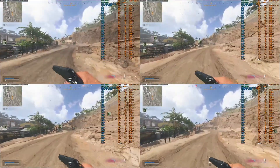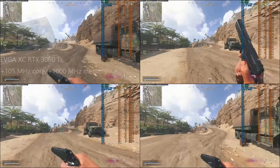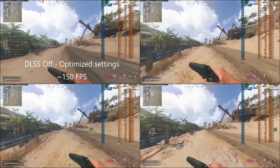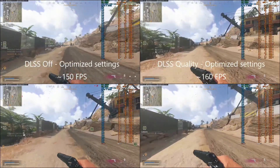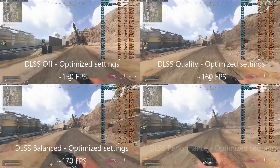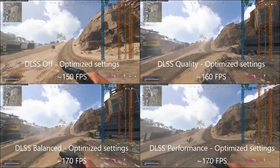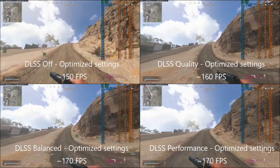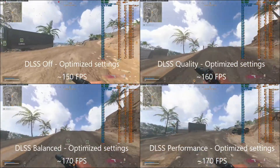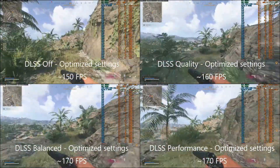Next we have the EVGA XC RTX 3060 Ti with a +105 MHz core offset and +1000 MHz memory offset. Top left is DLSS off at around 150 fps average; top right is DLSS Quality at around 160 fps; bottom left is DLSS Balanced at around 170 fps; and bottom right is DLSS Performance also at around 170 fps. This is the first time we're seeing a wall get hit — it's not scaling anymore after a certain point. Beyond Balanced we're just too CPU limited to really see more performance from higher DLSS levels.